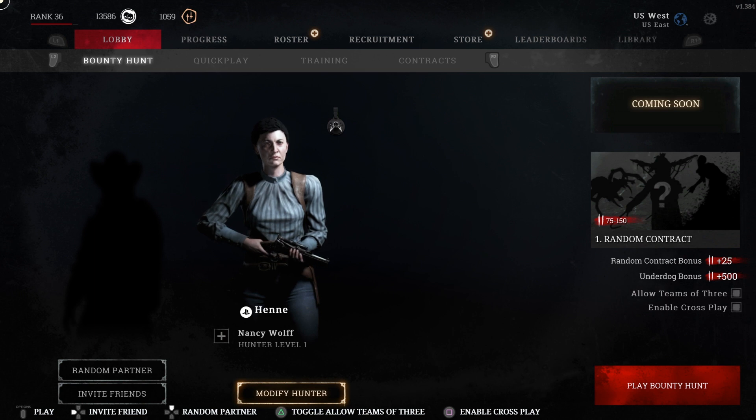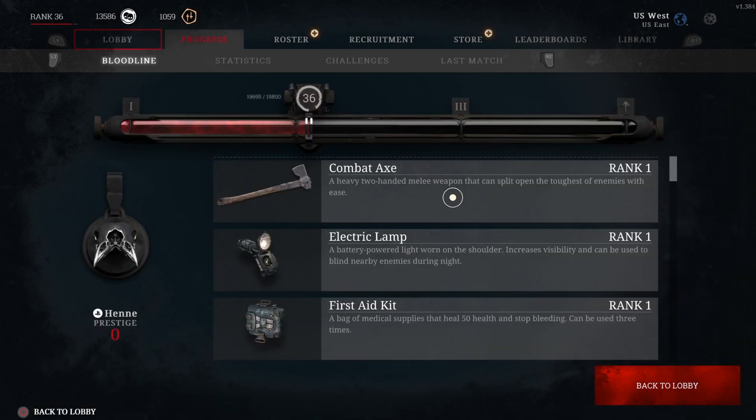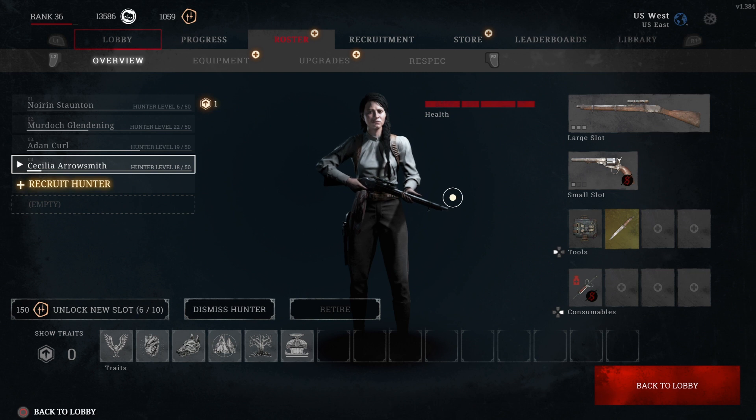When you start the game and load it up, it's gonna start on the lobby screen. I'm moving to the roster, which shows my characters — I'm hitting R1, I'm on PlayStation. You can go over to your roster and see all your characters. Starting out you're only gonna have one character, and that's fine. You're probably not gonna lose that character until rank 11, because you don't start having permadeath until rank 11.